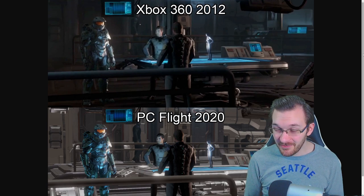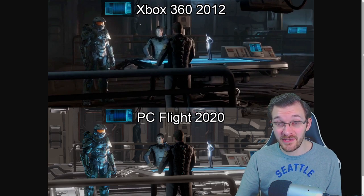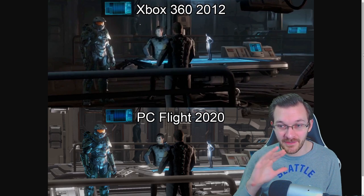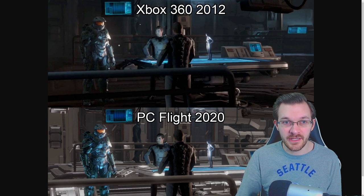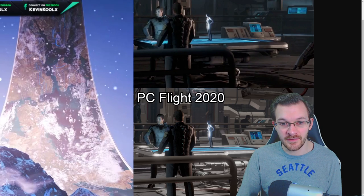This is an issue I was hoping would be fixed with the PC release, but it looks like it's not going to — it might be a hardwired MCC issue. The lighting on a specific cutscene where Chief and Cortana tell Del Rio they're going off on their own — a major story turning point — looks off. In the original Xbox 360 version, the background is hidden away and the main characters are lit up properly. On the MCC, even on the PC flight, the ambient lighting is much brighter.